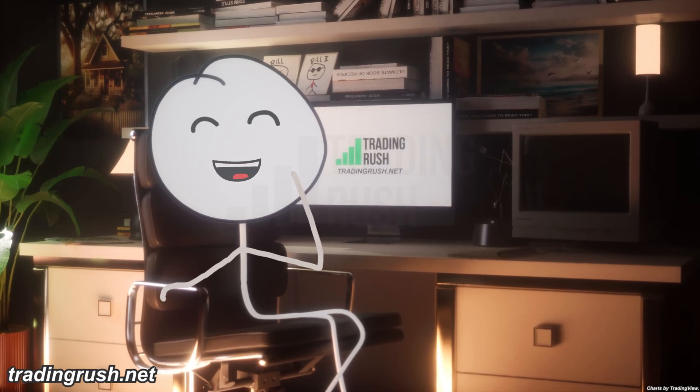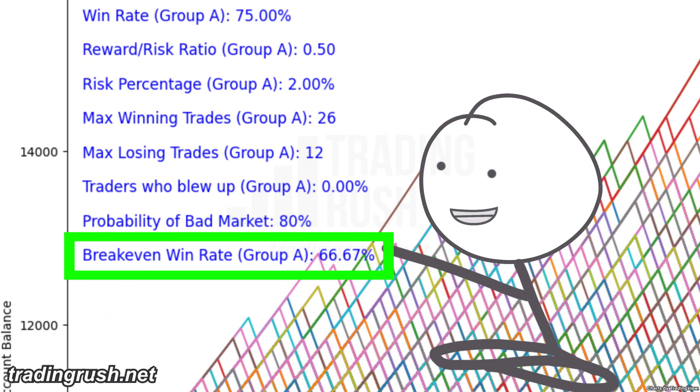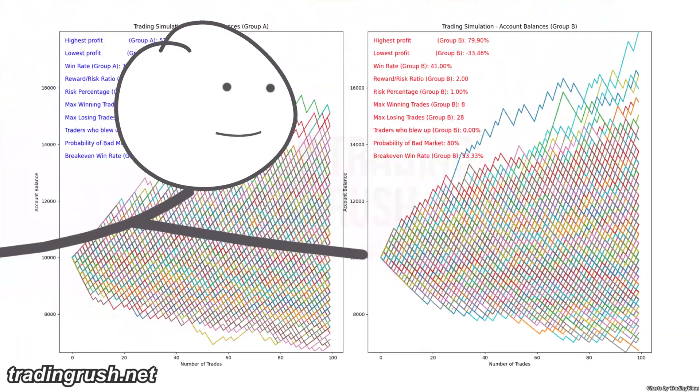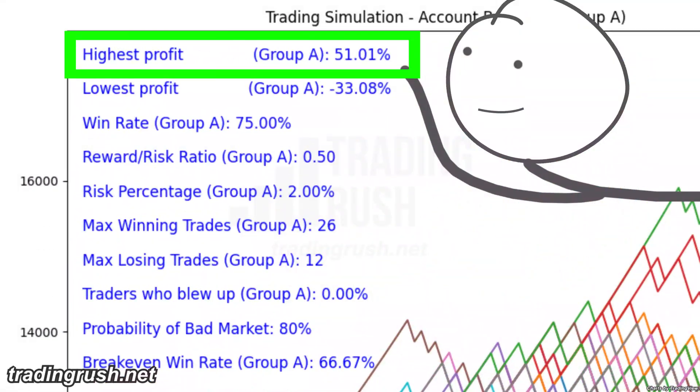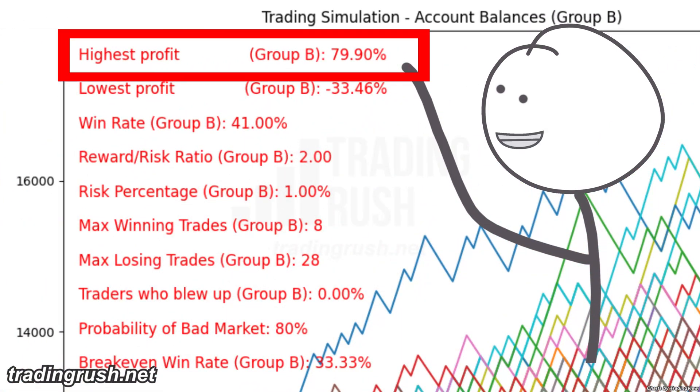Then I made the simulation more realistic — the win rate drops to break even when the market becomes bad. That happens most of the time, just like in real life. At 100 trades, the high win rate low reward group made more than 50% profit, but the low win rate high reward group made almost 80% profit.